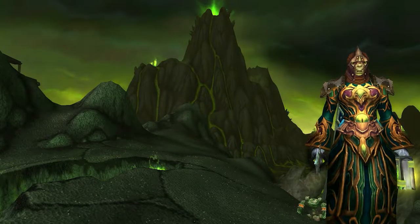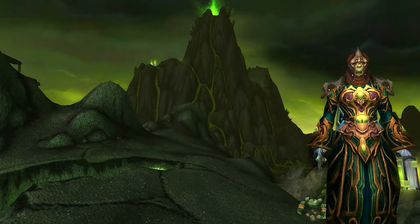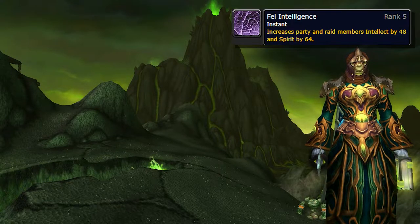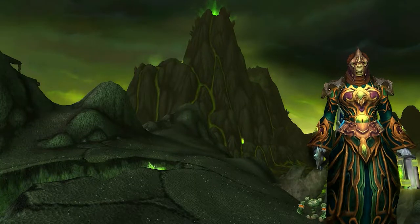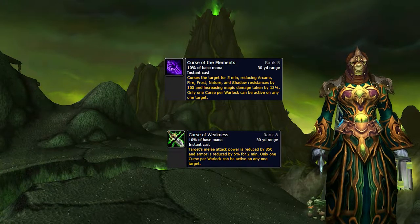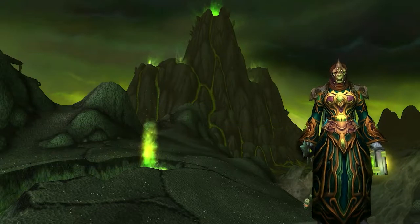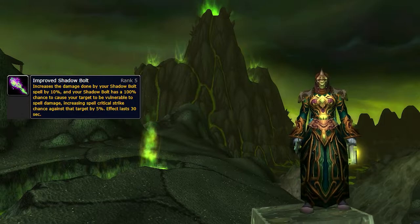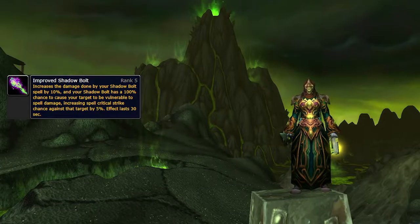Let's see what Affliction Warlocks bring for raid buffs and debuffs. Affliction Warlocks bring an intellect and spirit buff in the form of Fel Intelligence, but this is better brought by mages and priests. They also bring a variety of debuffs in the form of curses, but warlocks rather use their curse for damage so these are often brought by other classes. Lastly, they bring spell crit chance with Improved Shadow Bolt, which is simply applied as part of the warlock's normal rotation, so it is the preferred method.